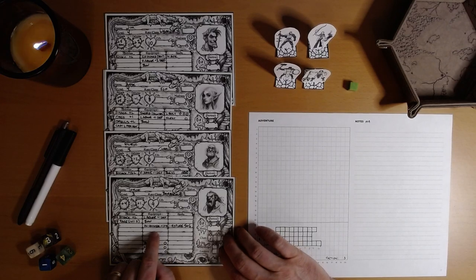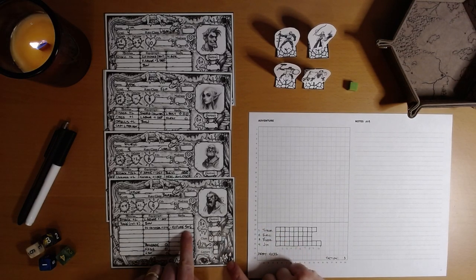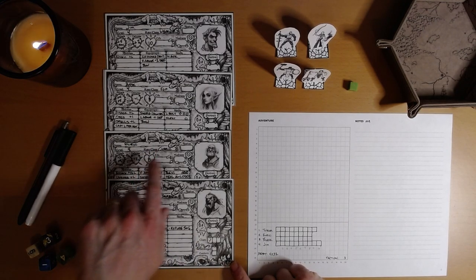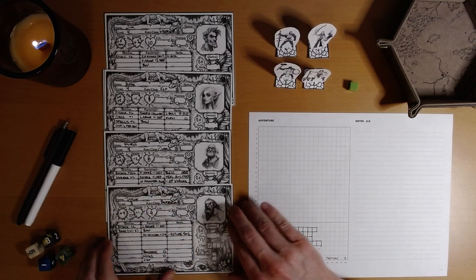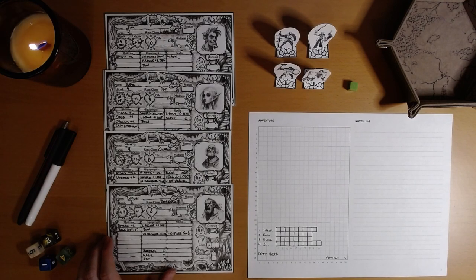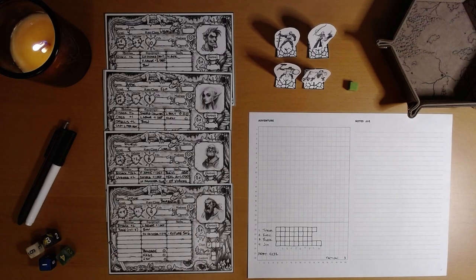Throck found a Masterwork Two-Handed Hammer that explodes on a 5 in addition to a 6. Elric came away with a Shield of Warning. The Shield of Warning works even if you're surprised by Wandering Monsters, where normally the Shield wouldn't add to your defense in that case. But the Shield of Warning does. So that's cool.